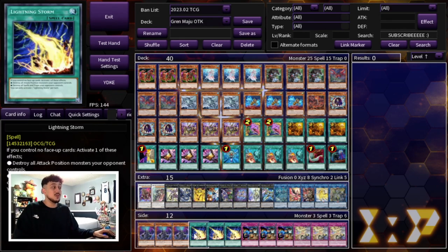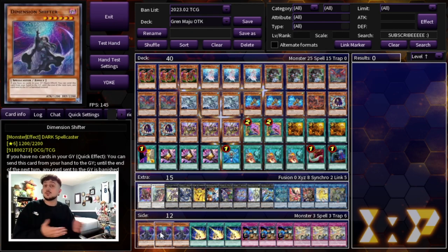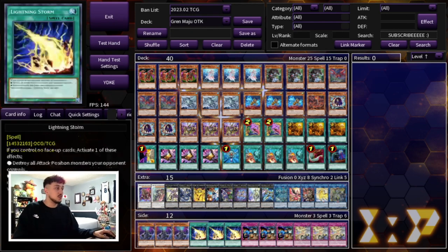I kind of want to play three Nibiru because we're playing already six cards here to go first. Shifter is really good going first or going second honestly. I would like to play three more cards to help me go second but you guys can choose between Book of Eclipse, Nibiru, and other go-second board-breaking cards. I just really wanted to show you guys a quick skeleton for this side deck, but that's it for the deck profile.